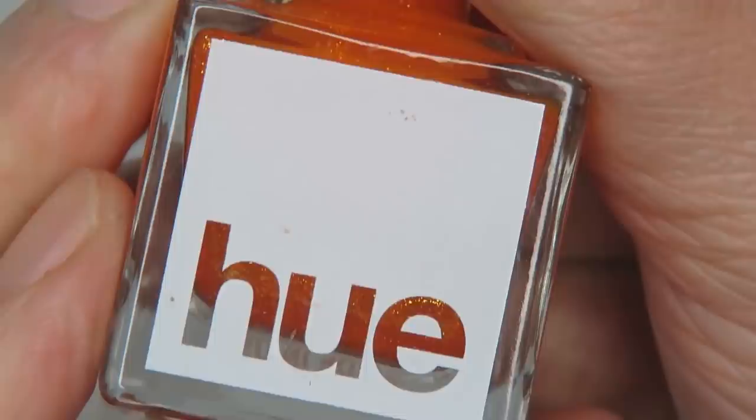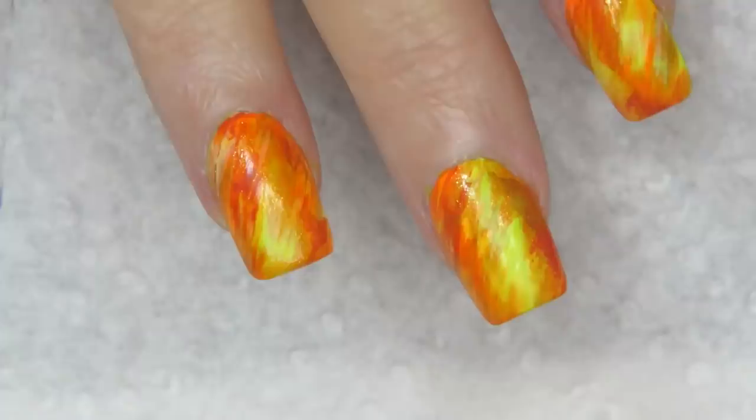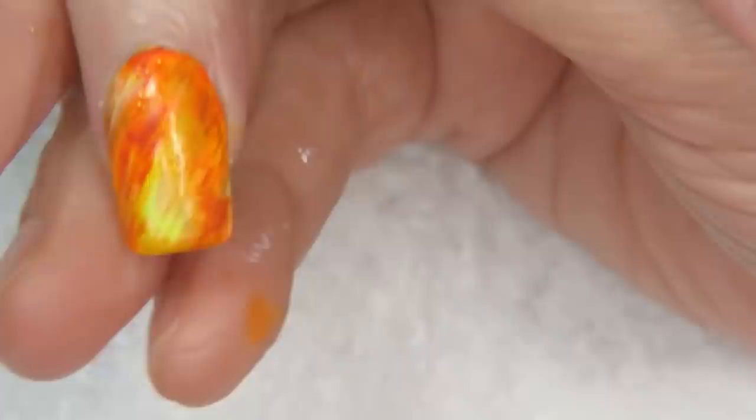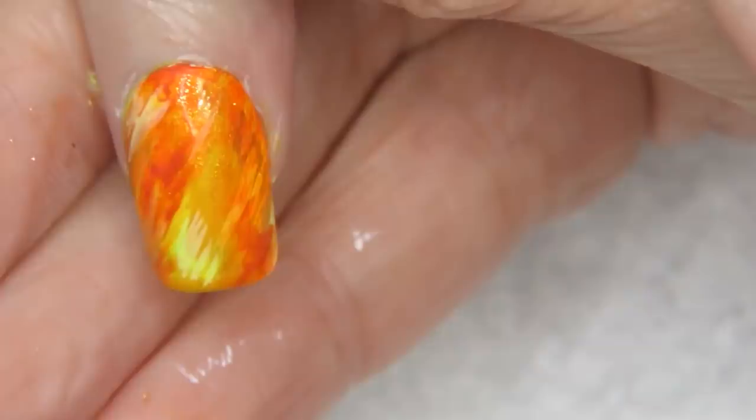I wanted to try a few of these before I give them away in random acts of kindness. The main thing of this video is to know that I am crazy and I am going to paint nails. I have my black paint out — here we go, this is where the tiger comes in.